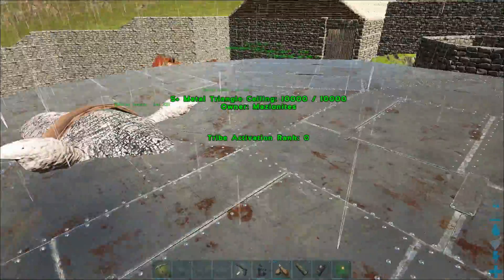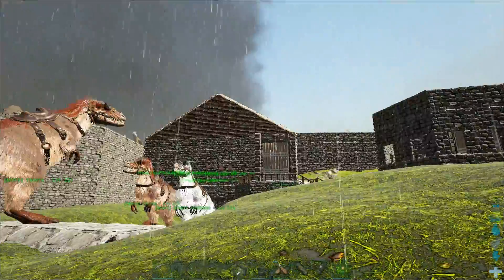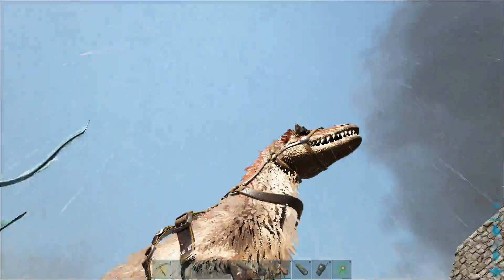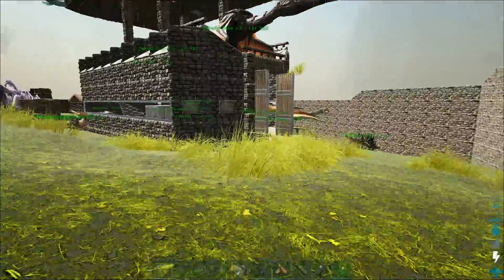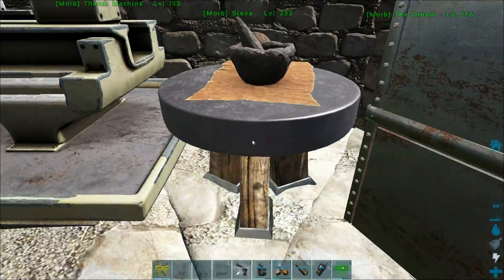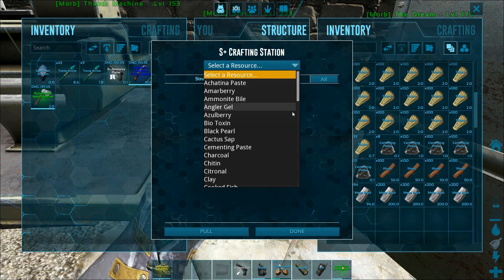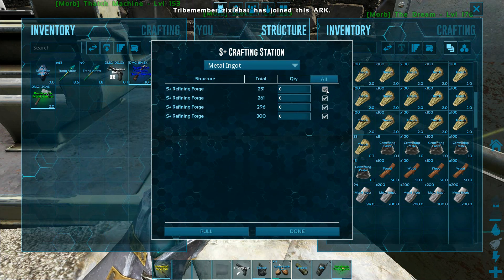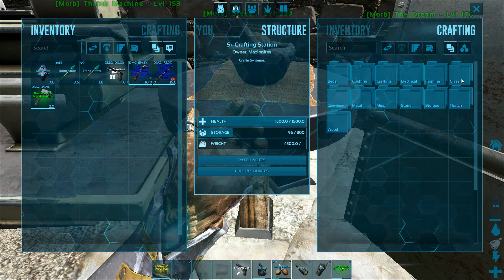Let's go craft some glass stuff and then we'll get some glass stuff placed. I've got a ton of crystal and a ton of cementing paste. I do have more metal — let's pull resources — we were cooking more there. Now we're going to craft a bunch of glass.